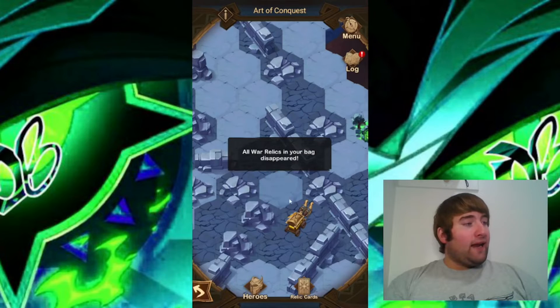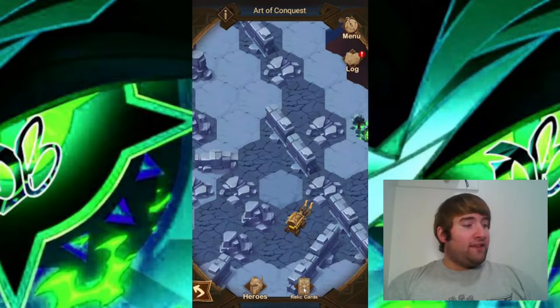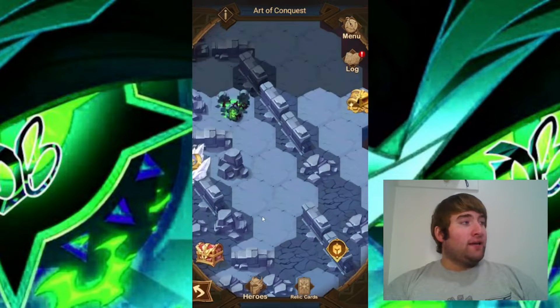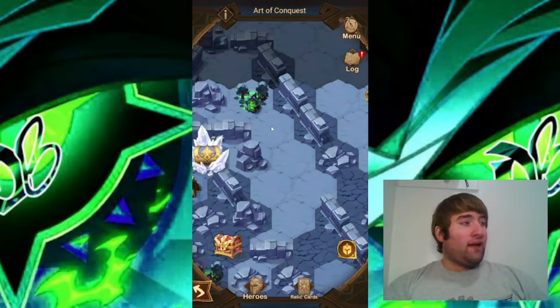That main camp is down and we do not get any relics — all of our war relics have disappeared. So now we do not have any relics. Every time you take out one of those big camps you lose all your relics.